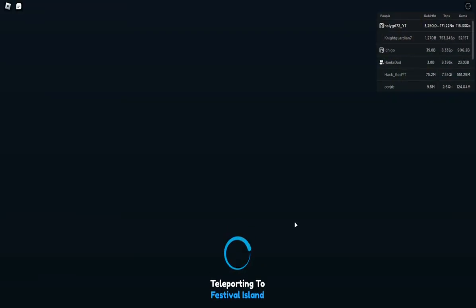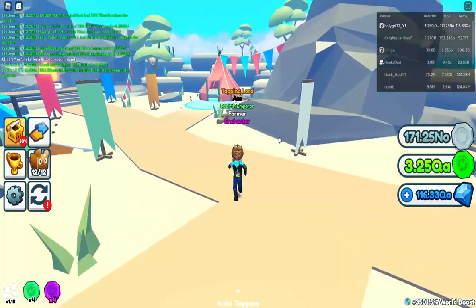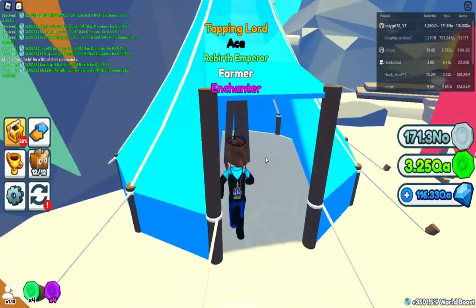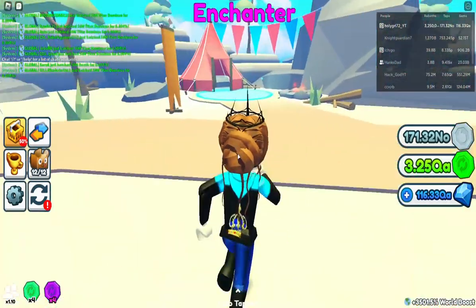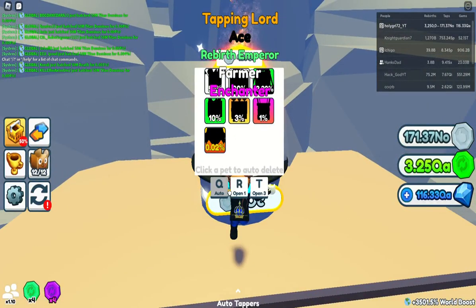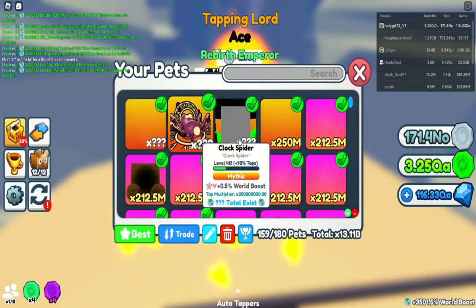It didn't even put a dent in my clicks. Oh nice, there's the shiny rainbow — let's see what this is. I've already maxed out all that. What's in here? Let's go check it out. There's 50 OC inside, so let's go ahead and open up some of these eggs.